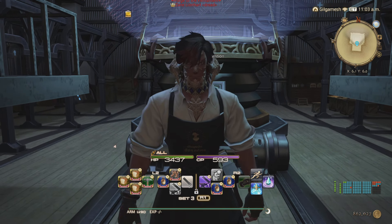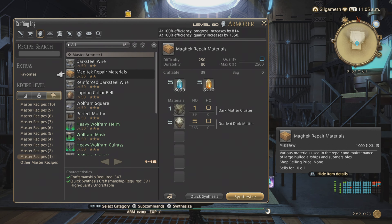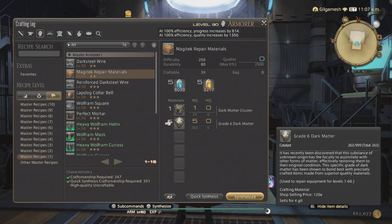So how do you get those repair kits? Simple — you craft them. You need master book number one, which you can get in Mor Dhona, which I'll show you a little bit later. You need five grade six dark matters, which you can get from a junk monger NPC in your free company house if you have one. You can also get them from the Wolves' Den Pier with wolf marks, your grand company, or the market board.